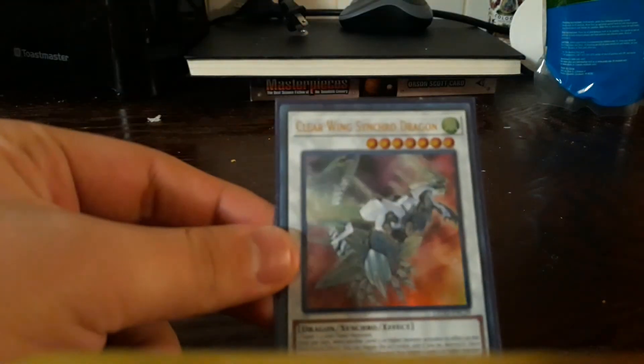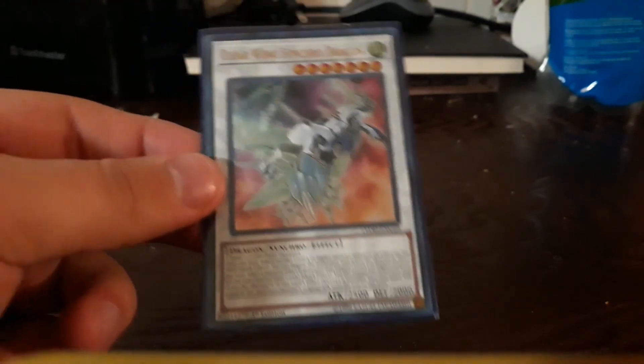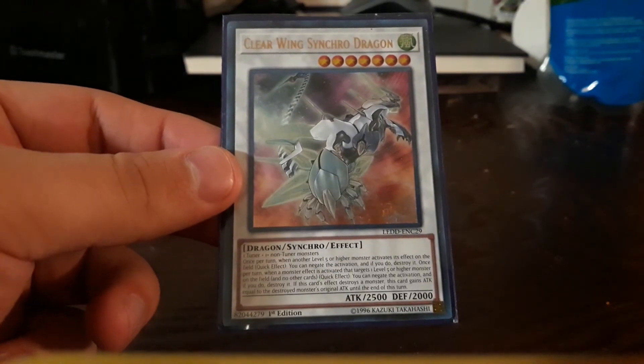Clearwing Synchro Dragon — I have this one just in case I lose the other one, which for me will most likely happen. Crystal Wing Synchro Dragon — its upgraded form.